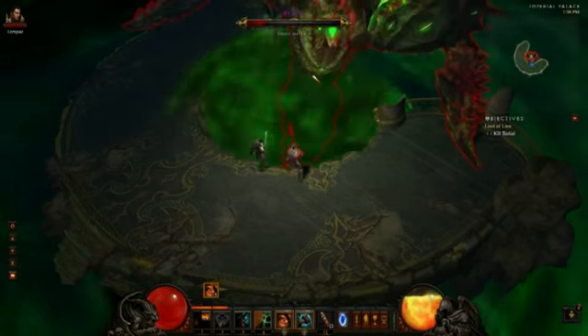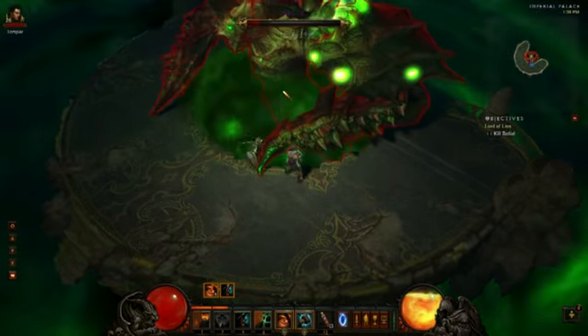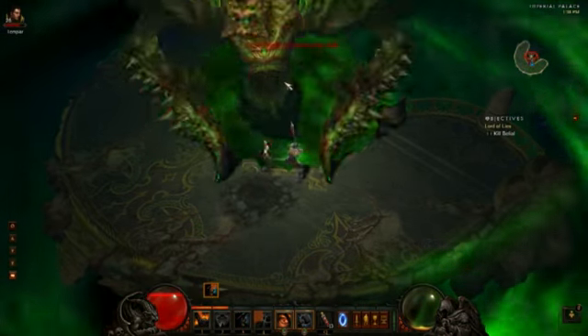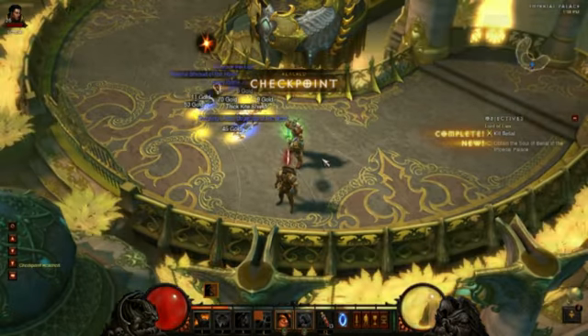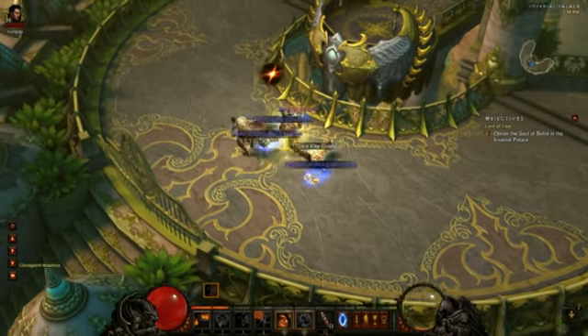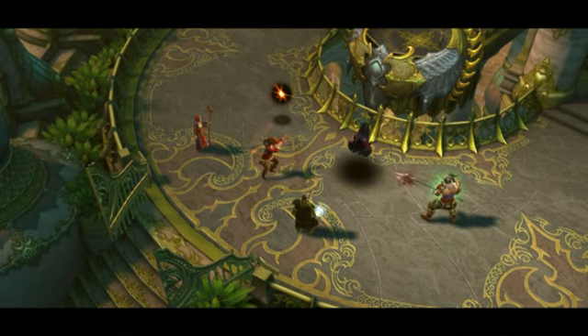Like similar boss fights, the more you hit him the faster you deplete his health. In order to move on to the next phase, you have to click on Belial's soul — which I accidentally did there. This has been the Chicken Sniper's walkthrough to the boss fight for Belial. Thank you for watching.